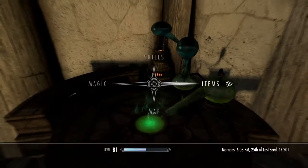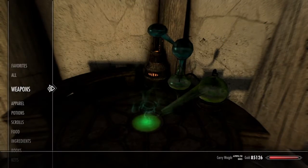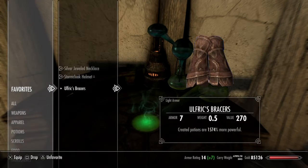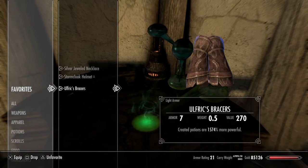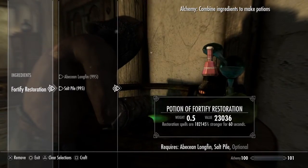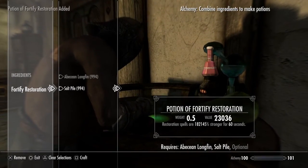And basically you just keep doing this. So now you do another potion, and this is where it starts to get high — from 6,000 it goes to 182,000.